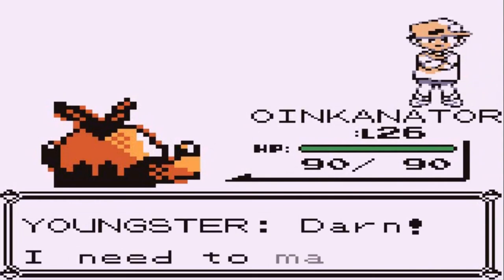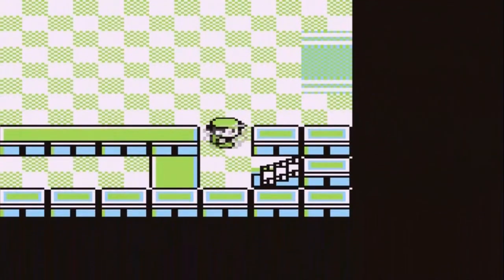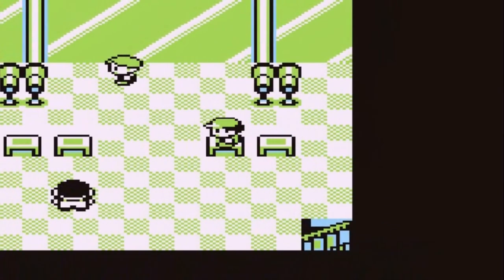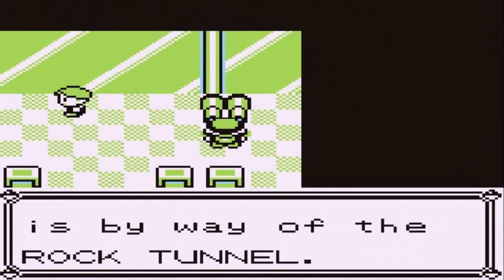Alright, that's done. Let's see what Pokemon they use to replace Snorlax in this game. I'm trying to think of what Pokemon is blocking the way. Looking through the binoculars — only a Pokemon from Cerulean City to Lavender Town by way of Rock Tunnel.